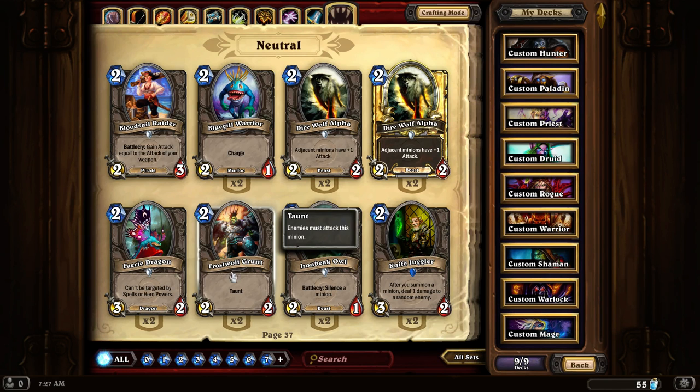Frostwolf Grunt is your standard level 2 tank. A 2-2-2 with Taunt that stops basic monsters. I don't find it's really great for its ability, but if you have some sort of buff cards, it'll be even more powerful.